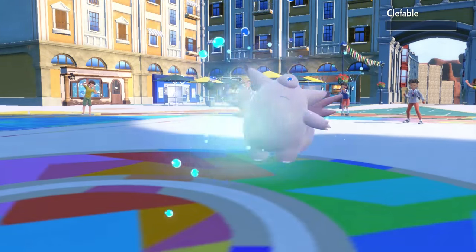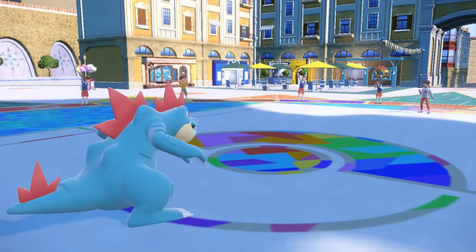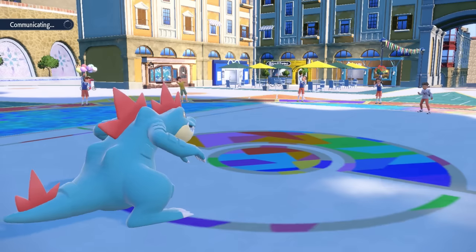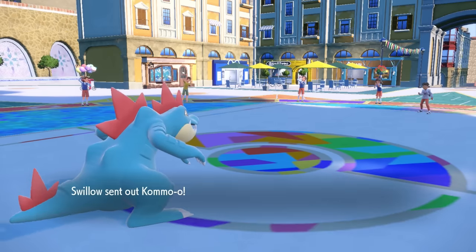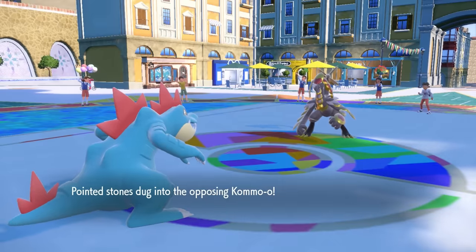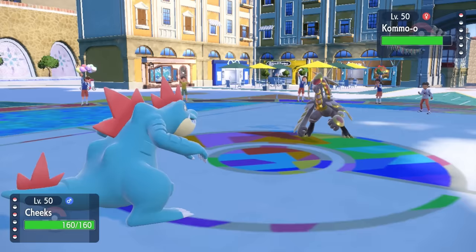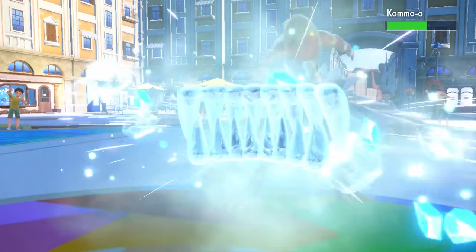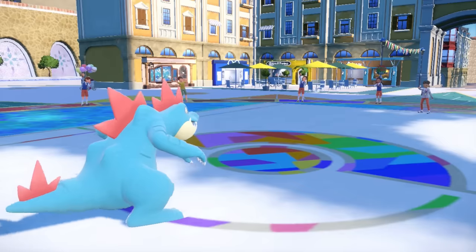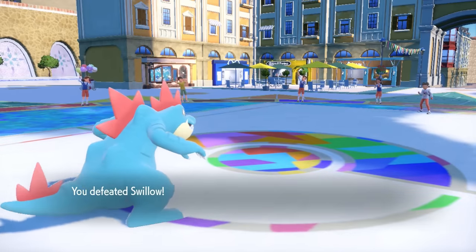This draws in Clefable. I go for Liquidation at plus one with Sheer Force and the Life Orb, and that just straight-up takes care of it. It turns out to be Magic Guard rather than Unaware — Magic Garden in Hell, because it's dead. Now we face the scariest Shiny Metal Dragon, but I'm faster with Ice Fang coverage. Even though it's not Ice Punch, after a Dragon Dance there's enough damage to take care of it — and that's the end of the match.